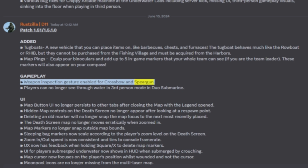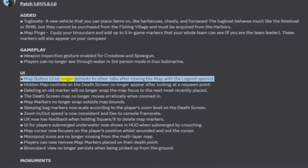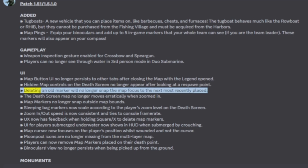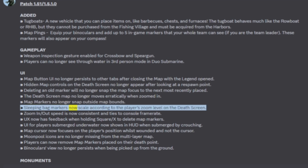Players can no longer see through water in third-person mode in the duo submarine. UI map button no longer persists to other tabs after closing the map with the legend opened. Hidden map controls on the death screen no longer appear after looking at a respawn point. Deleting an old marker will no longer snap the map focus to the next most recently placed. The death screen map no longer moves erratically when zoomed in. Map markers no longer snap outside map bounds.